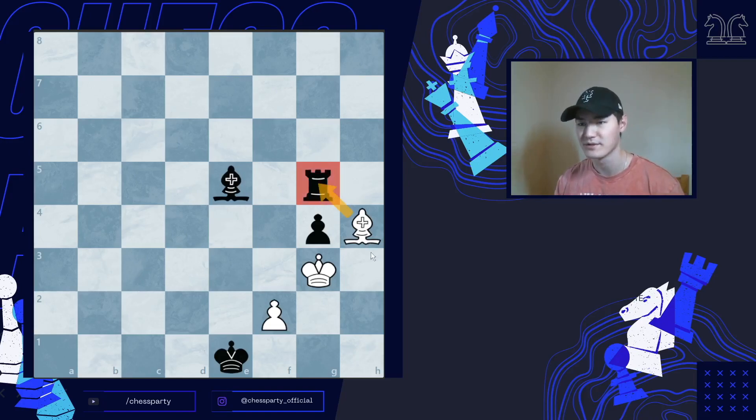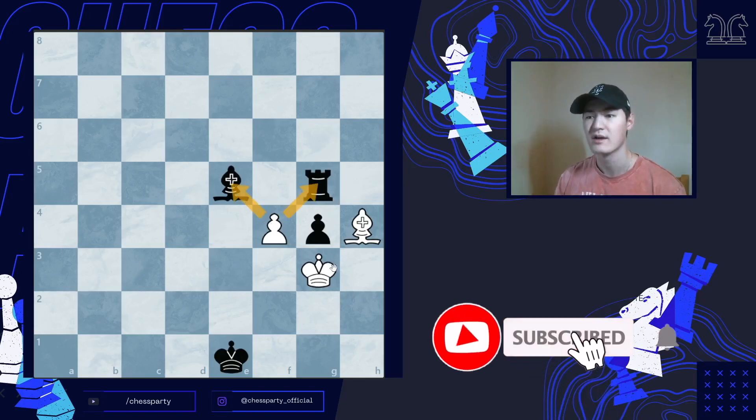Our first idea is to capture the opponent's rook, but the problem is our king is in check so we need to get the king out of check. If you move the king anywhere, they will be able to move their rook, so we won't be able to capture that piece. The only move that works is to push the pawn to f4, which creates a nice fork.